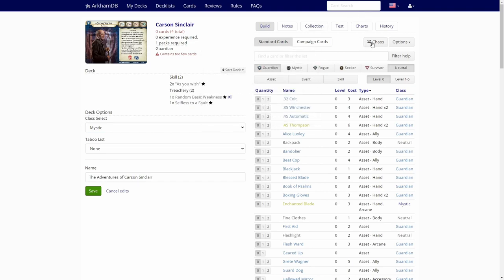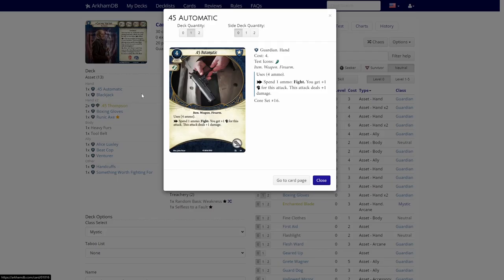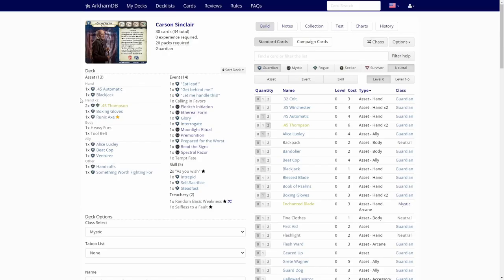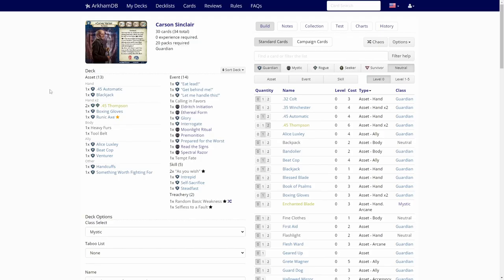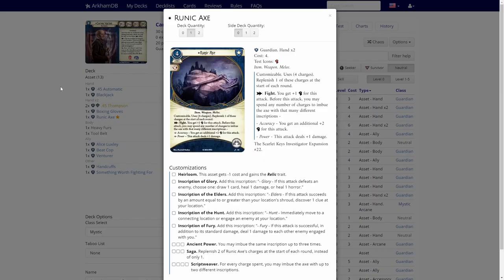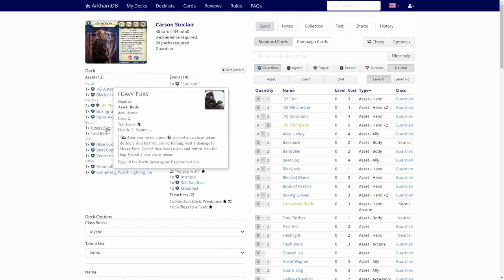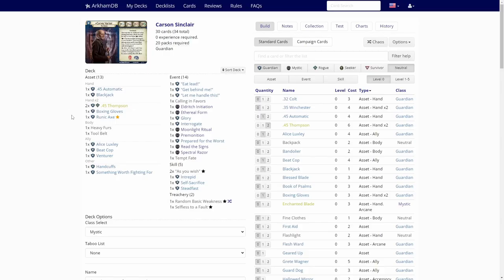We'll push the Chaos button and see what we get. We have a .45 Automatic, a weapon and a blackjack, another weapon and a double-handed weapon, .45 Pumps and boxing gloves. This is really fighter-heavy. The Runic Axe — oh my god. We only have weapon assets so far. Heavy on offense, some damage. Tool belt — utterly useless.